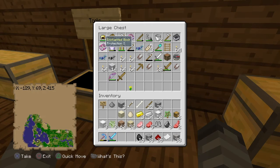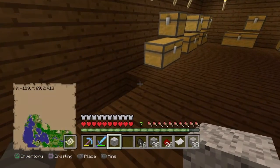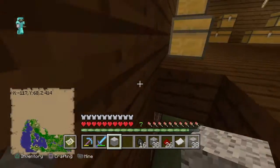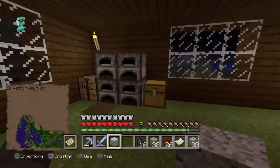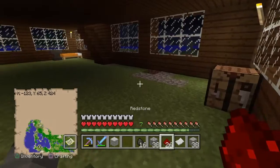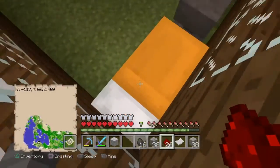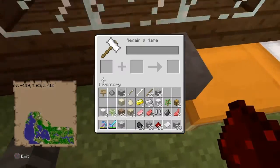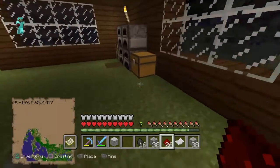I've also got an enchanted book of Protection 1. I've got some name tags as well, just in case I want to give a name to something. I've also got a compass so if I get lost I can find my way back home — even though I know where home is on my map. Just in case I lose the map, I could use that compass to craft another one. Someone actually joined this world, that's why I've got another orange bed here.